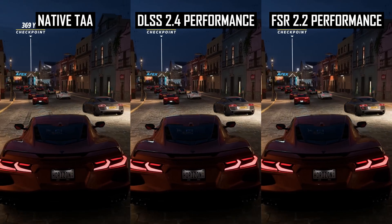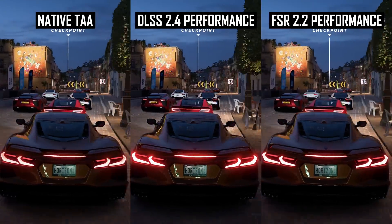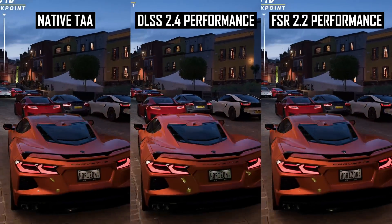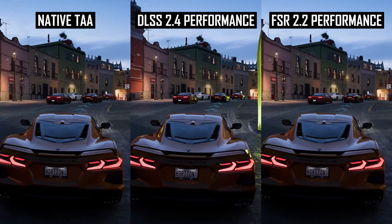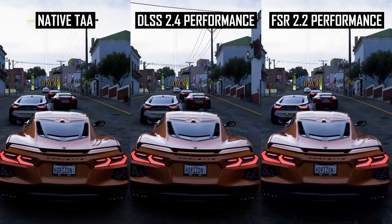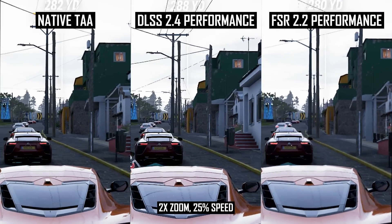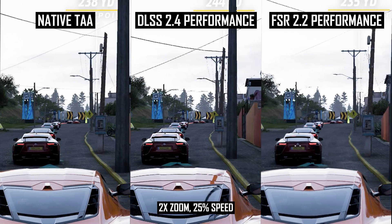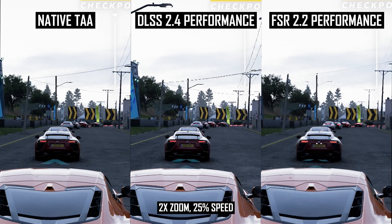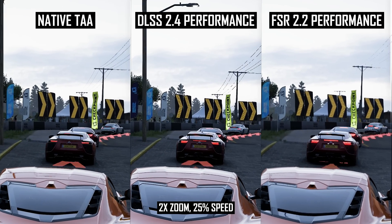While FSR looks pretty decent compared to DLSS using the quality modes, this is less true using the performance modes — all of the issues we've discussed are amplified when the render resolution is lower. On the DLSS side, sizzling and artifacting with the overhead power lines are even more noticeable. On the FSR side, the algorithm really struggles with fine wire details, and at times you simply don't see the power lines at all. DLSS is clearly doing a superior job of fine detail reconstruction at lower render resolutions — and this gap remains after the FSR 2.2 revision.